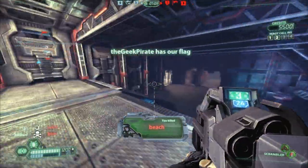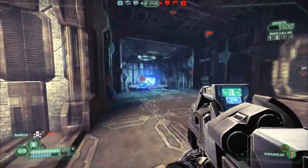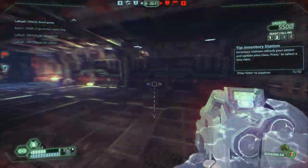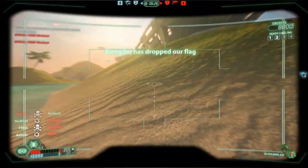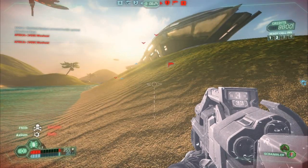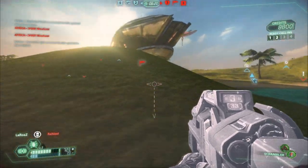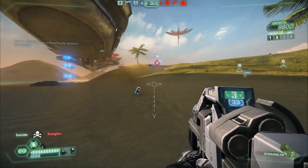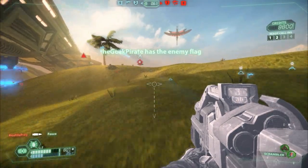The real strength of this class is when you work with other people and you have some teamwork going on. Because your ability to scramble is not limited just to yourself — it will also apply to anyone who is near you who is on your team. So you can group up with a couple of other people and sneak into an enemy base completely undetected regardless of what class they are, and completely ignore whatever turrets they have set up as long as you stay within the radius of the scrambler. If you ever see one on your team, you should work together with them to stay off the radar and surprise attack enemy bases.